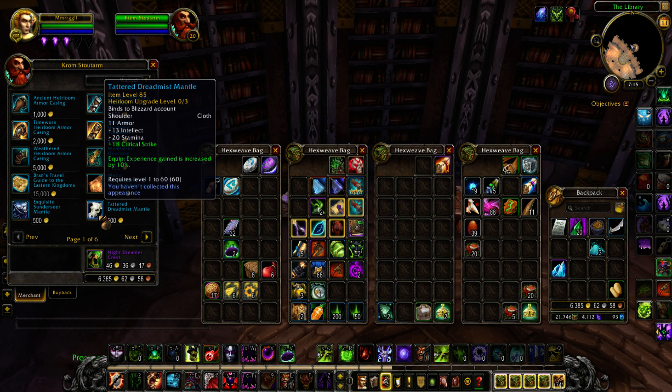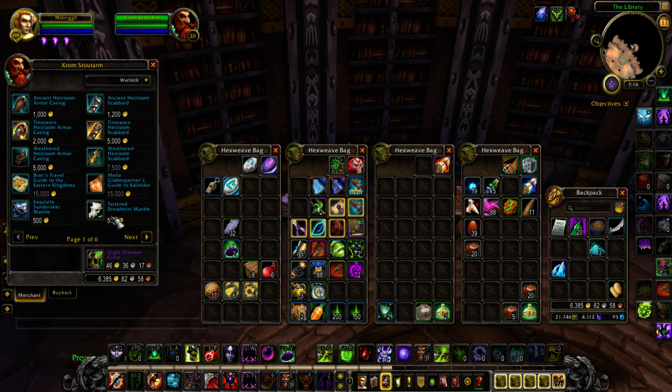That also means the gear is going to scale to 800 item level, which is really good. Most of what you're wearing — except for the zone-finishing items you get — will also be 800 item level. Those zone finishers are already 800, so all your other heirloom gear being 800 is really useful. Definitely the gear is worth it; weapons not so much.